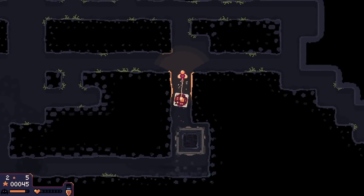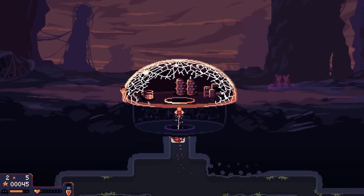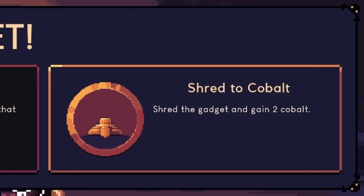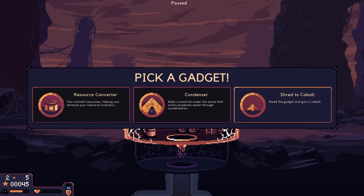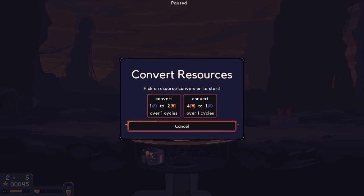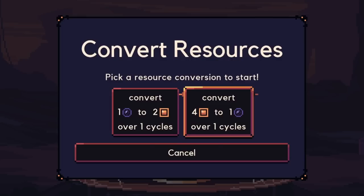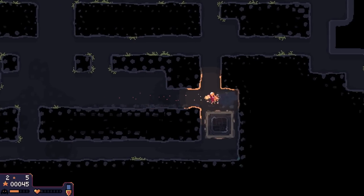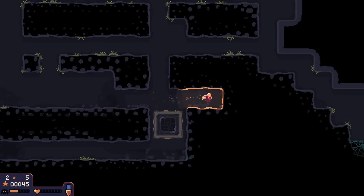It's too bad I can't send off a relic for points. What do we get? Convert resources? Shred to cobalt? I kind of need to heal my base right now, but I think I can profit more if I get the resource converter. So how does this work? I convert iron to water. That was not worth it. Oh boy, I need cobalt — and I need it really, really soon.